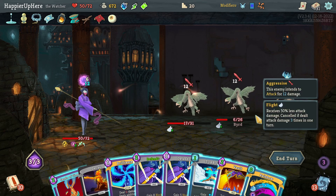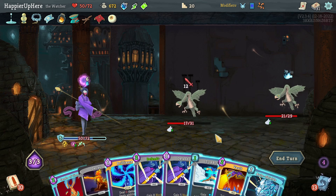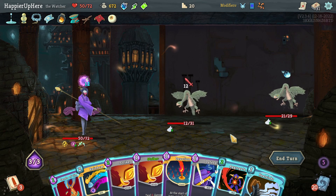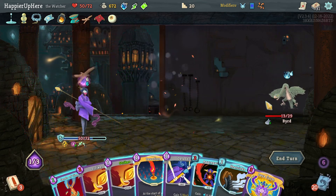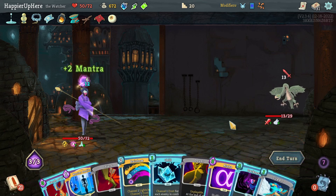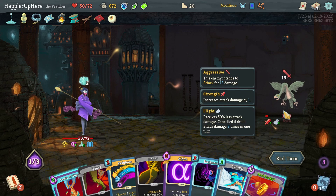There is a Vault - Rainbow will kill one of them and it's free. Let's do Brilliance and Vault. Another Rainbow to kill one of them. Now I just have to worry about the backliner - I'll try to keep it alive to play Lesson Learned once I draw it. 13 incoming - should I do Chill? Let's do Master Reality then Chill. I'll take some damage but it's worth it - let's hope I get Lesson Learned quickly.